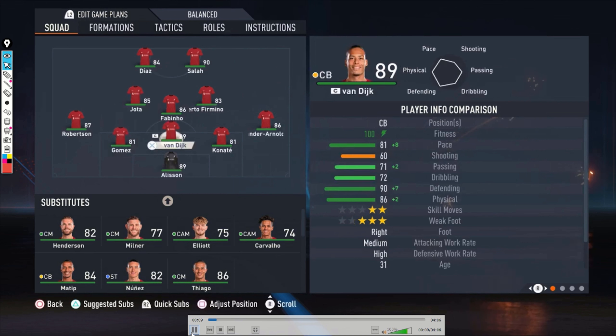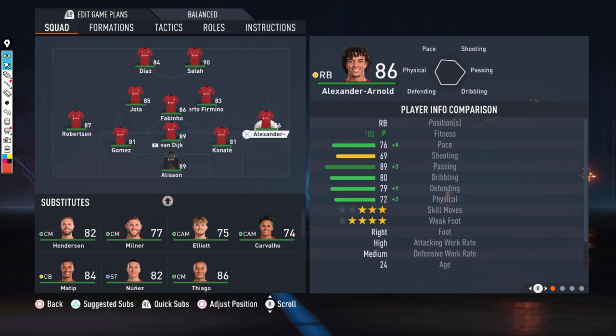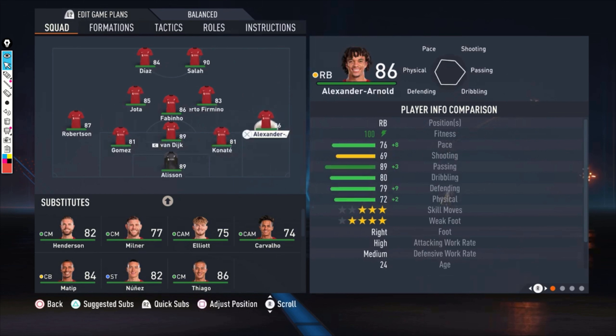What I'm using is a goalkeeper — Alisson — then we have a right defender, Alexander-Arnold. What is really important for me in this formation is the high-medium work rate. That sounds a bit weird because he has medium on defensive and it is a defensive formation, but he also needs to attack. Otherwise you have very few players to attack, so the wingbacks need to attack too, making high-medium or high-high work rates pretty necessary.